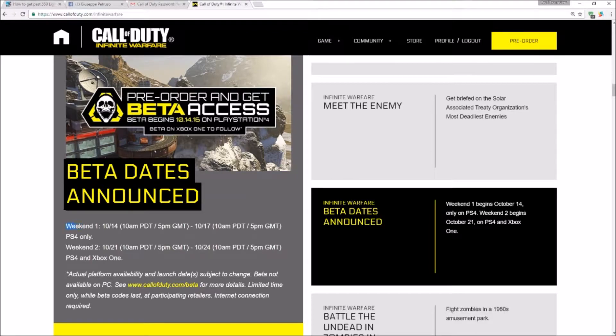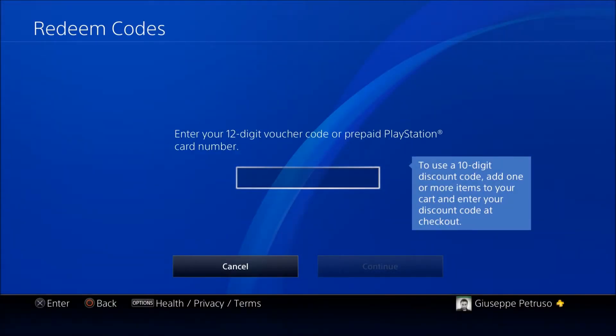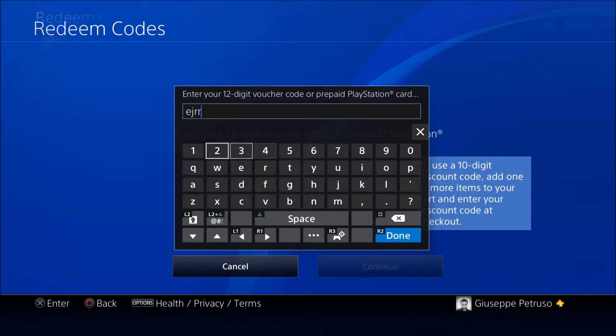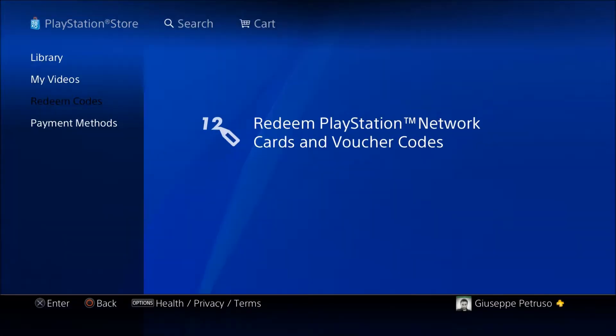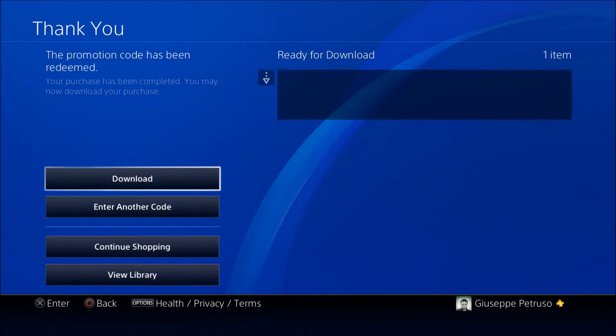That about wraps up the website portion. I should point out you can also do it through the PlayStation Store on the computer. Now we're going to go to the PlayStation system itself to redeem the token you get from the website. I'm putting in my code here in this clip, but it's not going to be worth anything so it doesn't even matter. Once you put in your code you'll see this screen — just press 'Confirm' and you'll be taken to another screen once it finishes loading.